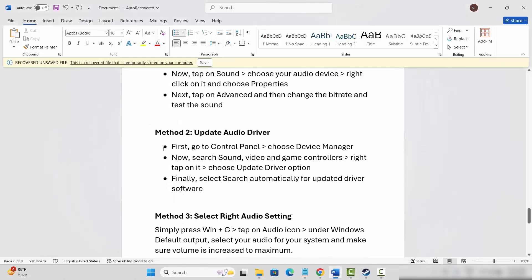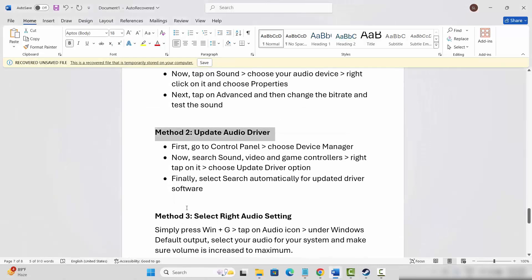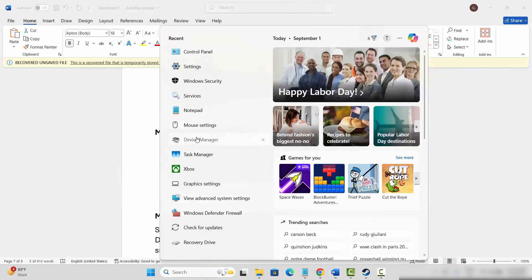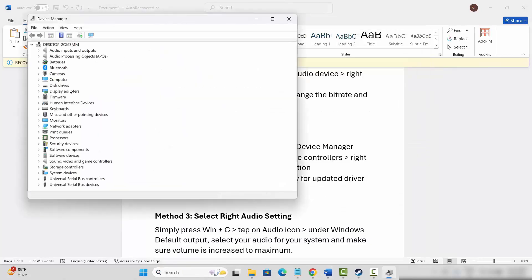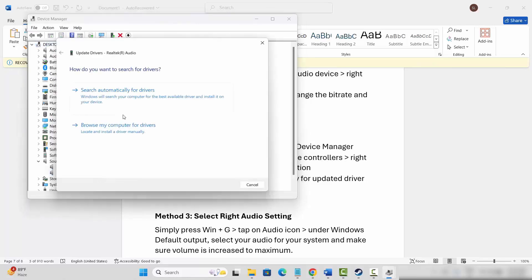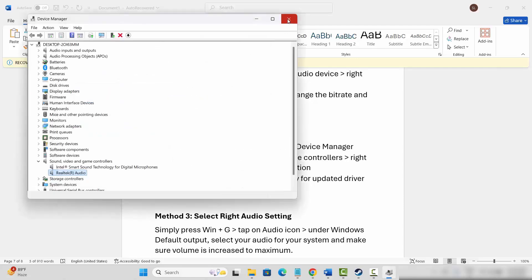Next is to update the audio driver. For that go to the search option and search for Device Manager. Now go below and expand Sound, Video and Game Controllers. Select your audio driver, click on Update Driver, then click on Search automatically for drivers. This will update your driver. After that launch the game and see if the sound issue is resolved or not.